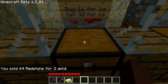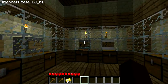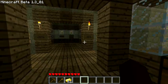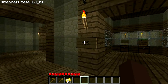It says I sold 64 redstone for 2 gold. And there we go — we just earned 2 gold. Well, that's really all there is to it. It's really easy, but I'd like to show you guys anyway so that if anyone asks I can just direct them to this short video. So thanks for watching.